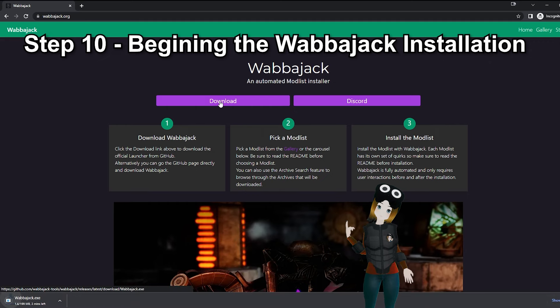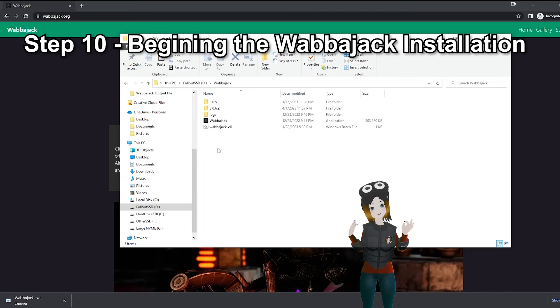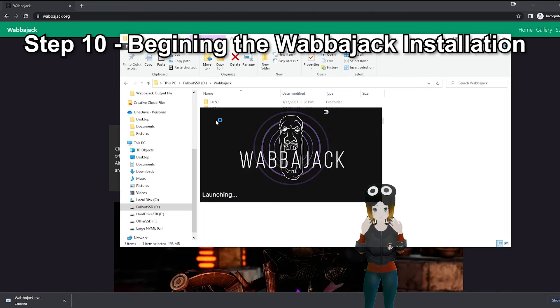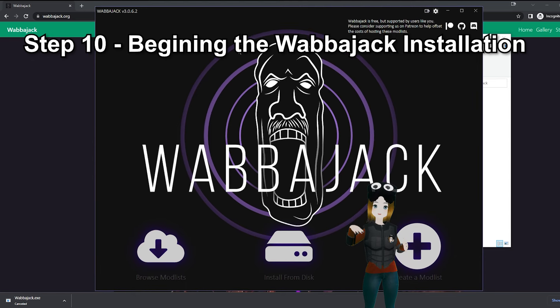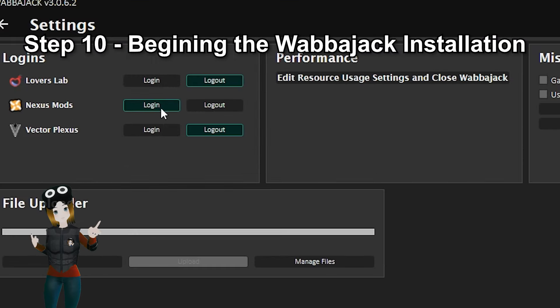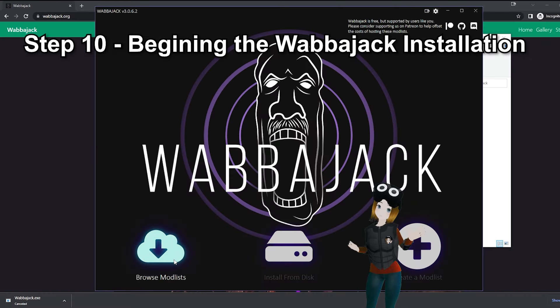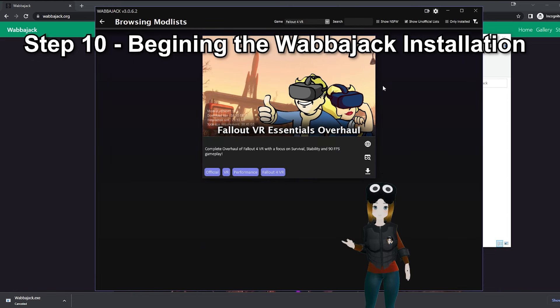Step 10: Beginning the Wabajack installation. First, go to wabajack.org — it is linked in the description. Download the .exe and place it in a folder somewhere on your desktop. Do not place it in Program Files or the Fallout VR folder. Open it up in administrator mode. On the top right of the Wabajack application, you'll see a wrench icon. Click on that and then to the left you'll see Nexus Mods with a login button. Click on that and it will ask you to login to Nexus. Now go to Browse Mod List and on the dropdown select Fallout 4 VR, and you should see the lovely mod list that I created for you.